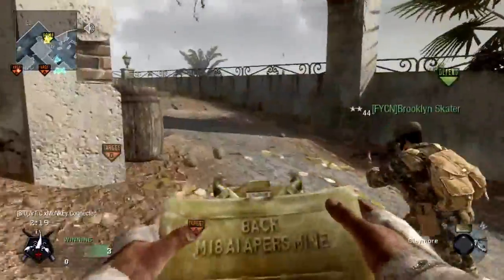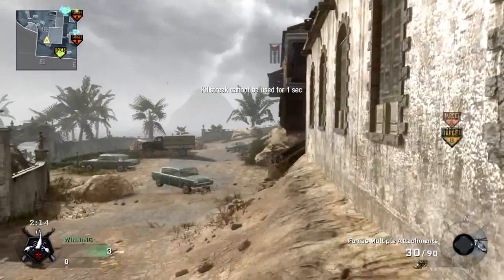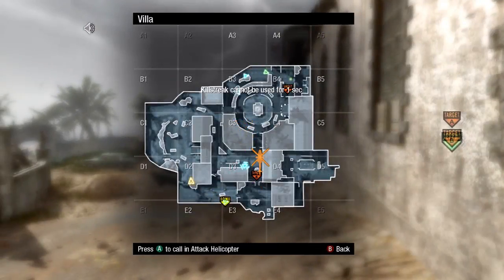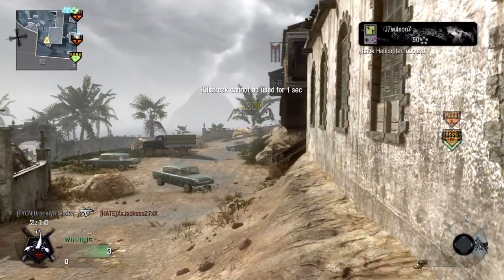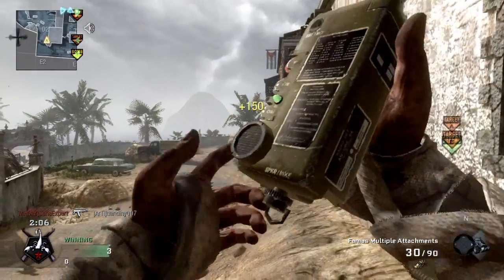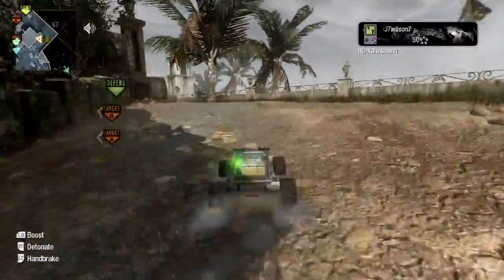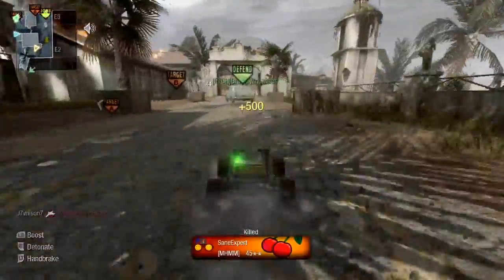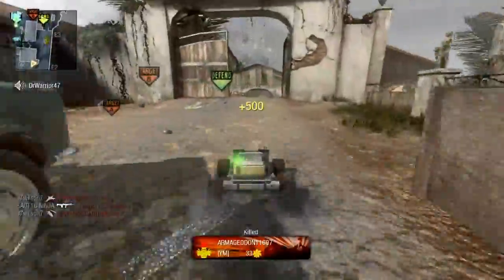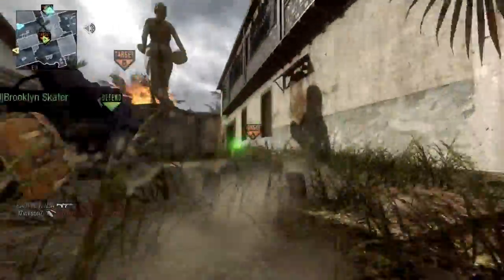This round I have a lot of killstreaks built up, so I set my claymore back here to give myself a base, then call in my chopper. I have napalm as well, and I call it straight back in our spawn over the B bomb site where our player is carrying the bomb — just to give him a little cover. I end up taking a guy out and my chopper takes out another.